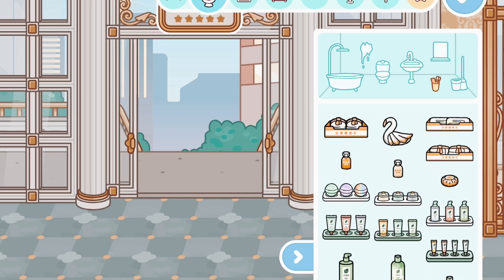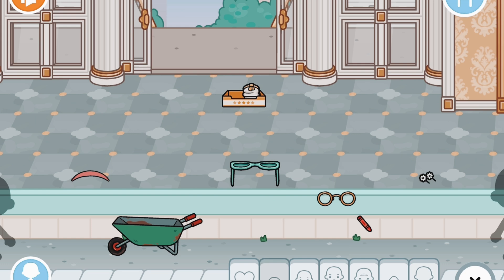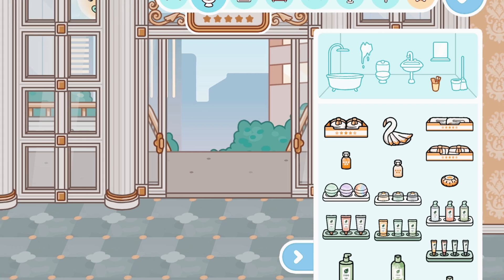I actually don't know what these things are — wait, oh my goodness, there are little baby robes! Those are so sweet, I'm so glad Toca added this. I really want to see what this looks like, so let's pull a random kid — little Anthony over here. Oh my goodness, looks very comfy — nice for a little spa day.